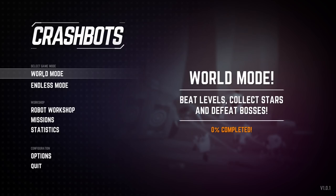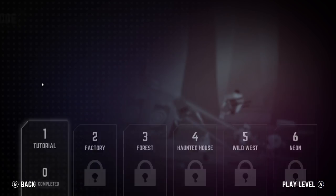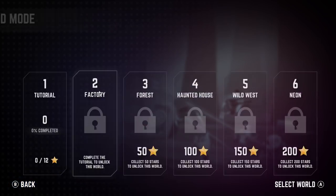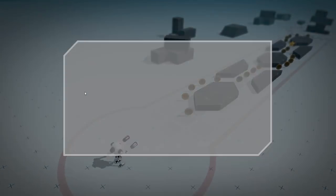We're going to go to world mode, which allows you to beat levels, collect stars, and defeat bosses. You get levels across different worlds — up to six levels and multiple worlds to select. Each level offers up to three stars, coins, and a flawless bonus. The goals you need to complete are displayed in the bottom right, and you can use coins to upgrade your bots.